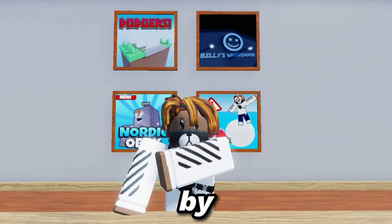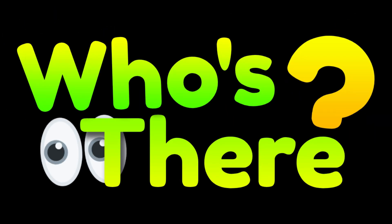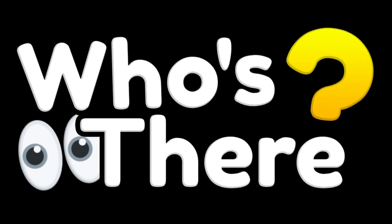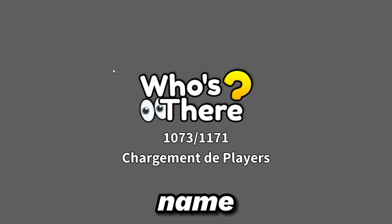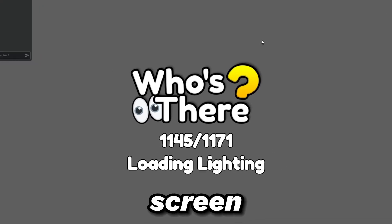So I started by making the game name logo. The first one looked like this, but something was off, so I changed it to this. And then I made the game icon and thumbnails. I also added the game name logo to my custom loading screen.